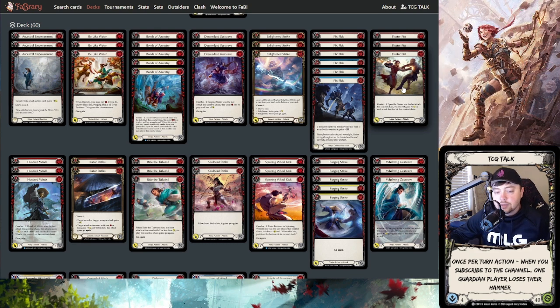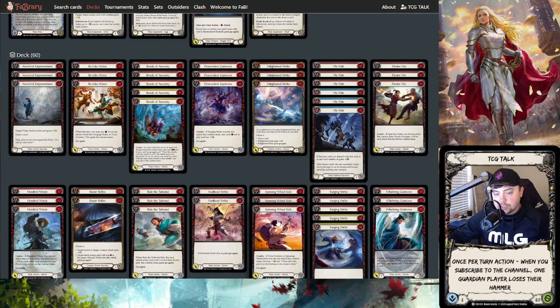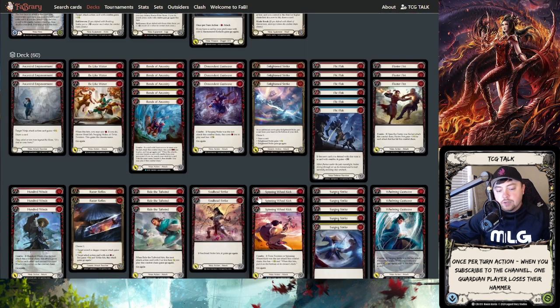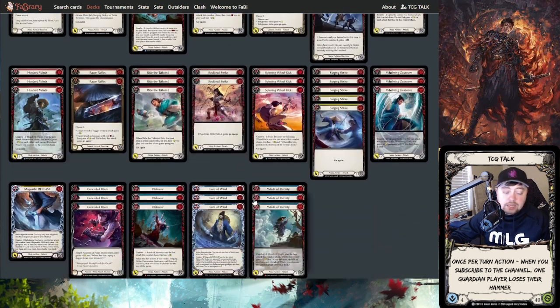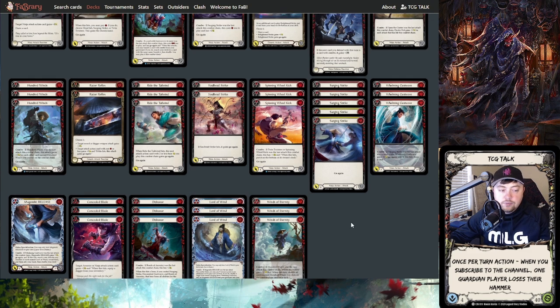I'm basically setting up for that Bonds turn as much as possible, and then having a lot of deck recursion — putting threats back into the deck. 100 Winds and Winds of Eternity help me cycle cards back in, and Spinning Wheel Kick helps me put cards back in on hit. I still have one Magenchi because in fatigue matchups you really need to hold that Magenchi and then use the Lord of Wind line to cycle threats back into your deck pretty efficiently.